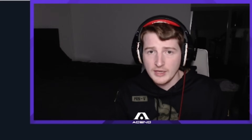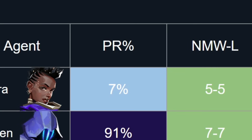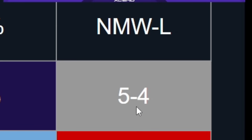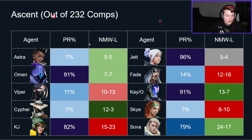Today we're going to be going through Ascent, Bind, Fracture, and Haven — all the agents on those maps. Just a quick reminder of what we're going through: you've got the agents on the left-hand side, the pick rates for those agents, and the non-mirror win-to-loss ratios. To get on this sheet, you had to have played at least 10 games on the map. And to get a color, you had to have played at least 10 non-mirror games. For instance, Jett's pick rate on Ascent is so high that she didn't get 10 non-mirror games because most everyone is picking Jett.